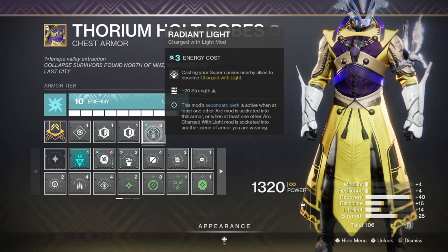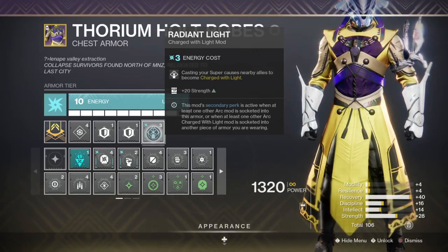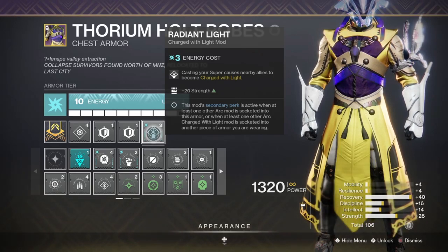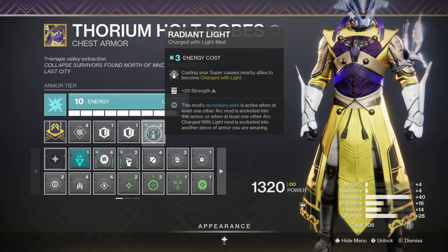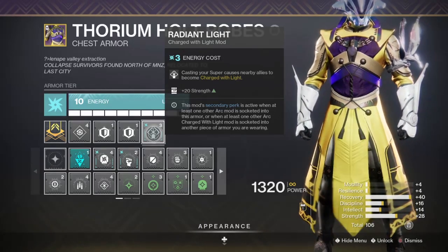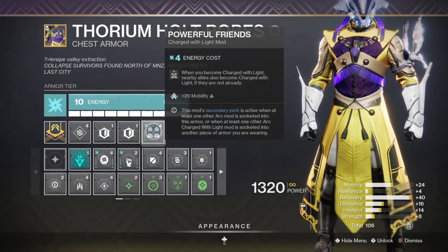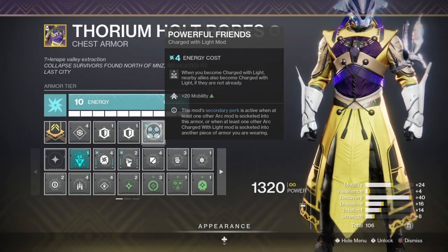And finally, falling in line with the idea of always having a stack of Charge with Light to reproc your Protective Light, Radiant Light will cause your nearby allies to become charged with light whenever you cast your super. As everyone other than the Relic Holder is going to be pretty much right on top of each other during DPS and when using their supers, this mod will easily proc for your teammates. Combining this with Powerful Friends can give you and your team an even bigger edge, as this mod will cause your nearby allies to become charged with light whenever you become charged with light.